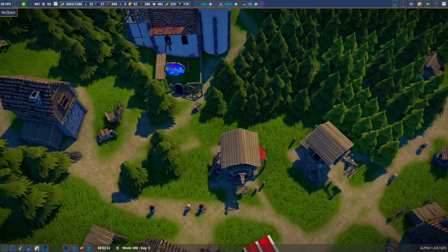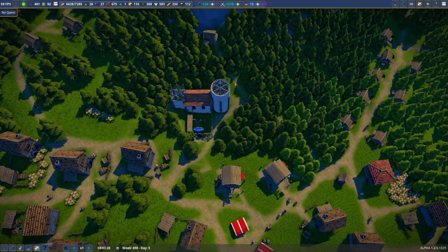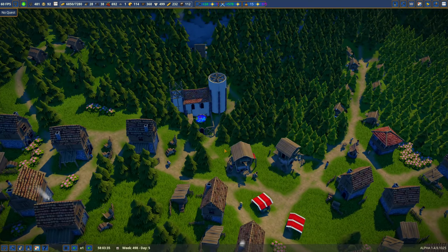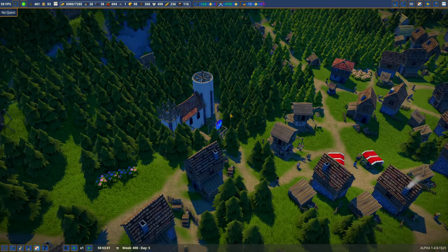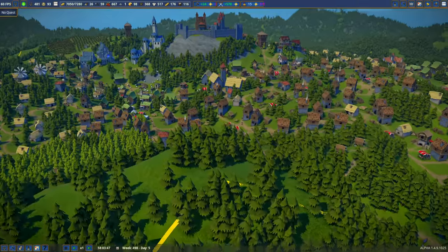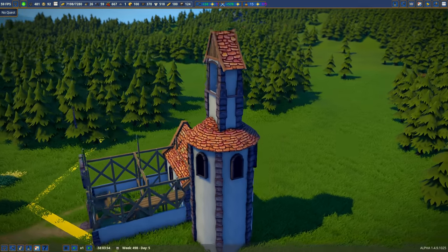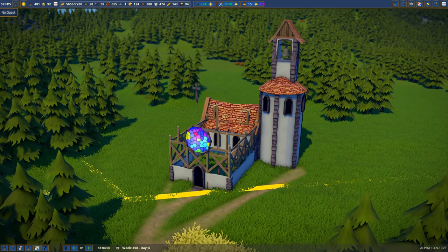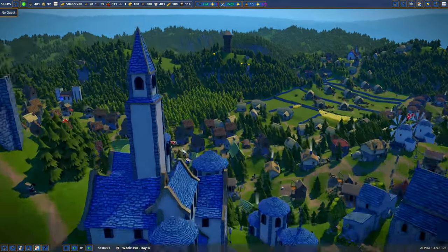I removed one of the hunter's huts and scooted this church back further to improve access, since people were walking all over the neighborhood to get to church. I'm building some churches with a slightly changed design — added a round tower. On this one I put the bell inside the round tower arrangement, but I'm not sure I like the way that looks.